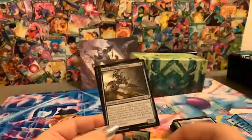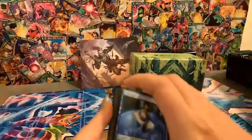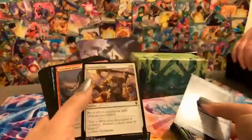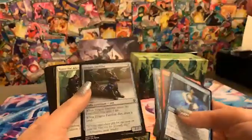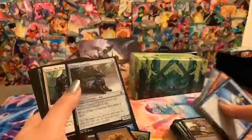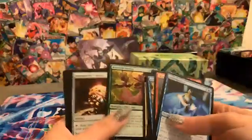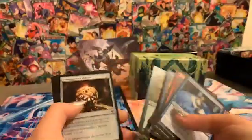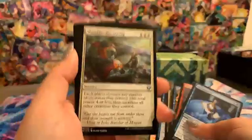Another one of that guy we've seen before and a foil Fleshbag Marauder zombie. Inspiring Roar, and look at that — Ajani's Familiar is really cute, one of my favorite foxes in all of commander. When you're supposed to activate it you gain two life and when he dies you draw a card. Annoyed Altisaur — he is not happy. Commander Sphere, a staple everyone likes to have.